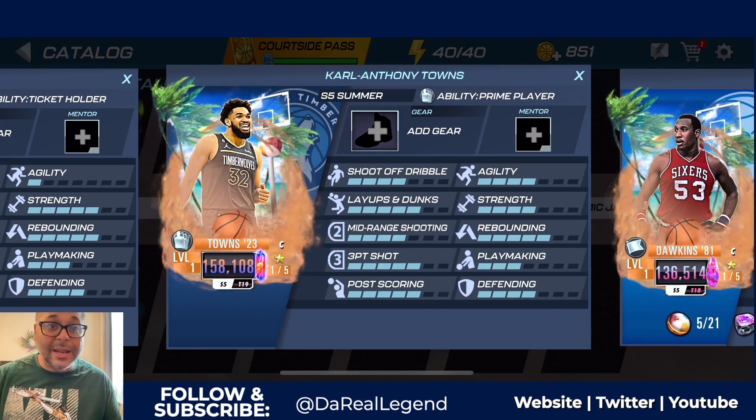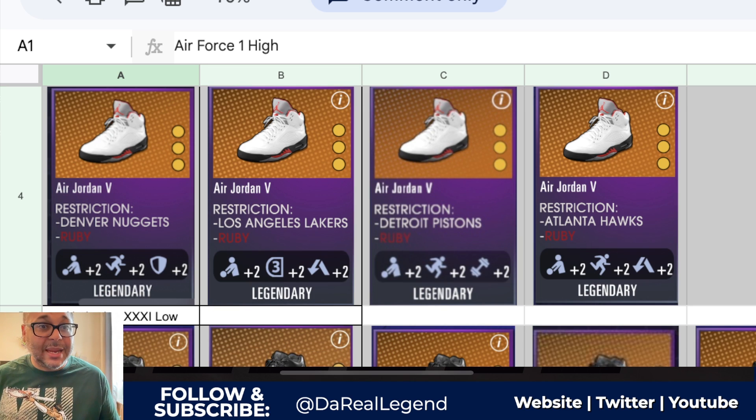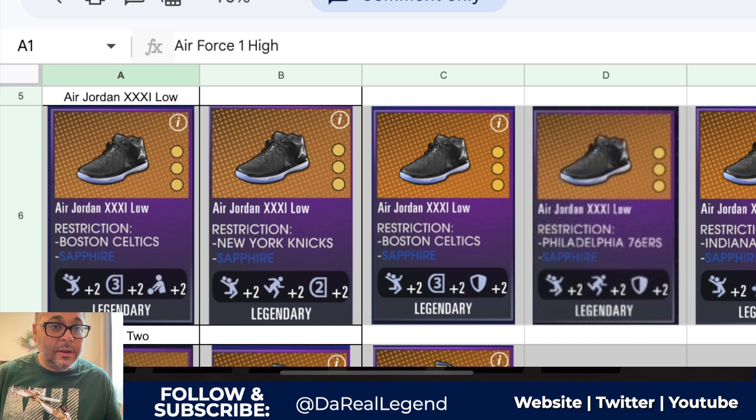Let's check our gear list and see what legendary shoes can accomplish that. Big shout out to Damn Guy, Game, and Raptor's Chance for creating this list - it'll be linked in the description. The Air Force One Highs stand out - plus two to defending, which is what we really want, plus two to shoot off dribble as well. The Air Jordan Fives bring up playmaking by two, and the last stat can be either rebounding, strength, or defending. The Air Jordan 31 Lows bring up layups and dunks by two, with the last stat being either defending, mid-range, or playmaking.